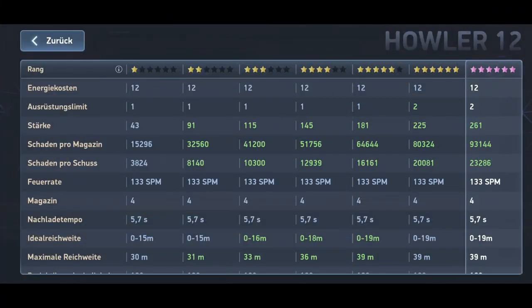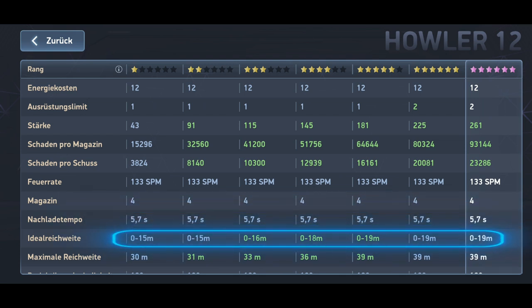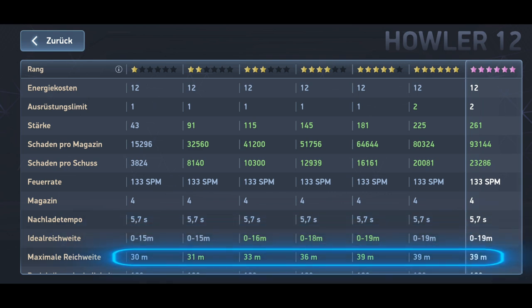The Howler has a magazine capacity of 4 shots and takes 5.7 seconds to reload. Its optimal range is between 15 and 19 meters, depending on its rank, and its maximum range is between 30 and 39 meters, also depending on its rank.